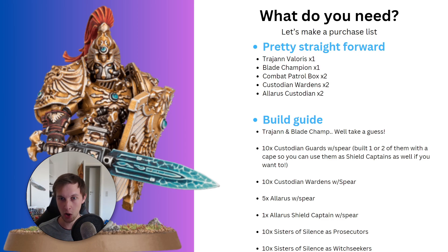Let's talk about the build guide — how you should physically build the models. Trajan and the Blade Champion are pretty straightforward; they are single-kit character models and you can only build them one way. The Blade Champion comes with two different sword options — one big sword or two slightly smaller swords — but that's purely aesthetic, so you can build them with whatever you want.